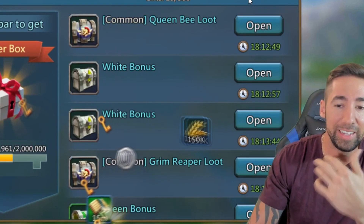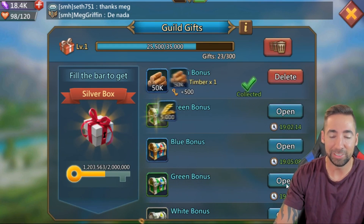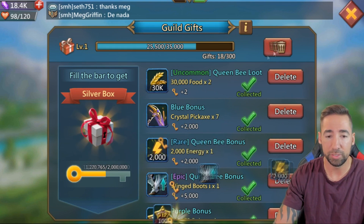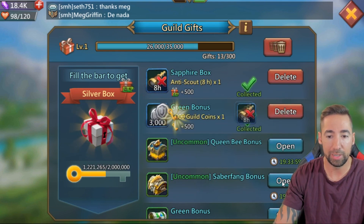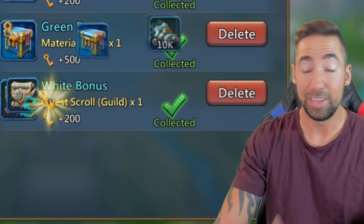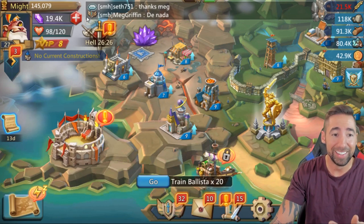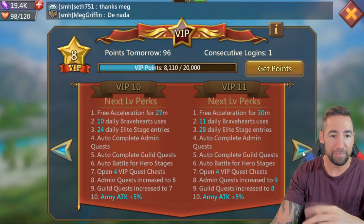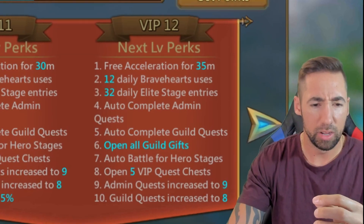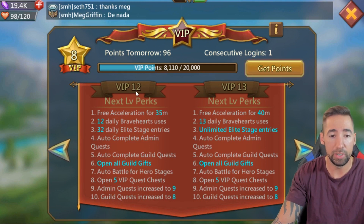The one thing that sucks is manually opening the gift packs — this is terrible, this is almost worth spending money just to avoid. You need VIP 11... no actually you need VIP 12 — 'open all gifts' is unlocked at VIP 12. Manually opening these things really, really sucks.